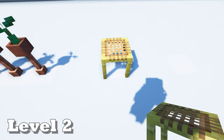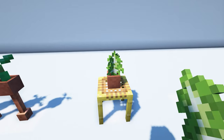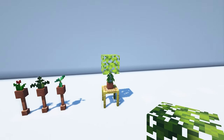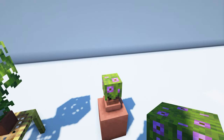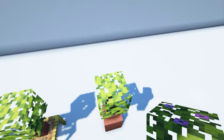For our next design, we start with a bit of scaffolding with the flower pot on top. Put a birch sapling in the flower pot and an azalea leaf block above that. Start with a decorated pot, place a flower pot on top with a flowering azalea bush in it, then put down some regular azalea leaves and flowering azalea leaves on top.